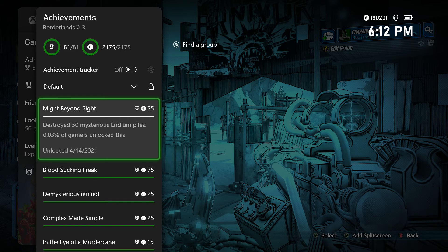To put it as straightforward as possible: during your playthrough of the DLC, you're going to unlock certain items. You're going to get an amulet as well as a pistol from the DLC that will allow you to see mysterious Iridium piles, which are otherwise invisible.